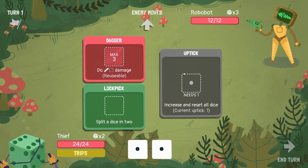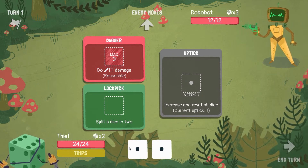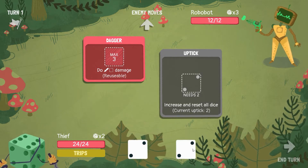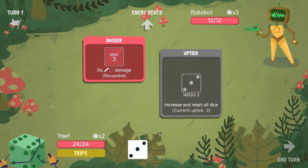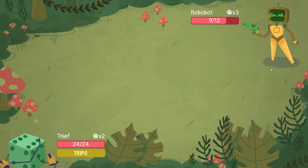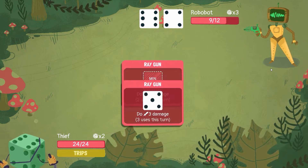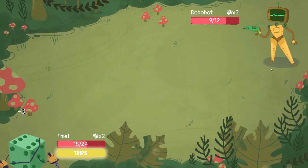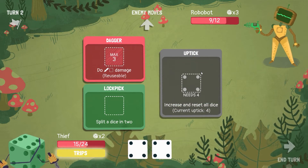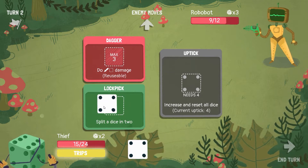So with Uptick, I can increase and reset all dice. If I wanted to, what I could do is use it, turn all the rest to two, then to three — interesting, okay, I get how it works. So with this build, it looks like what I'm going to need is a lot — and I mean a lot — of dice. Actually, the uptick stays each time, so the more I put in, the quicker I get more dice, basically.